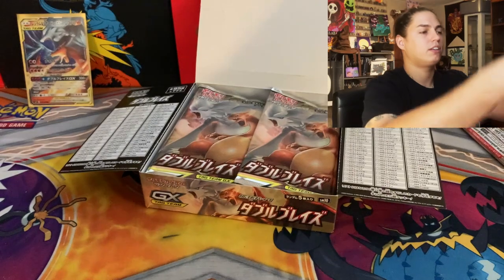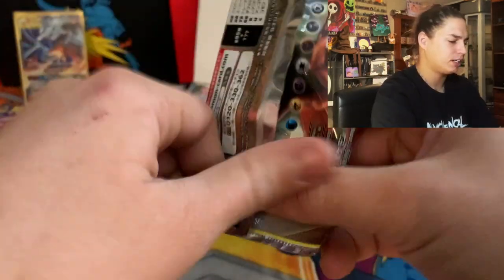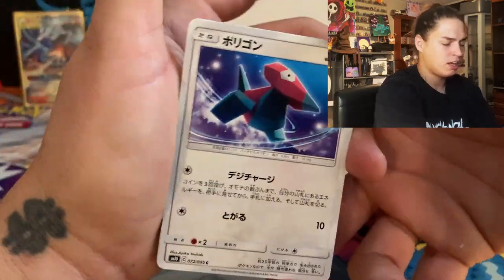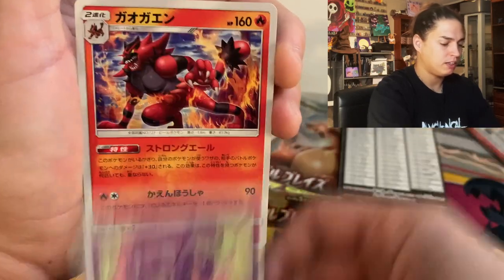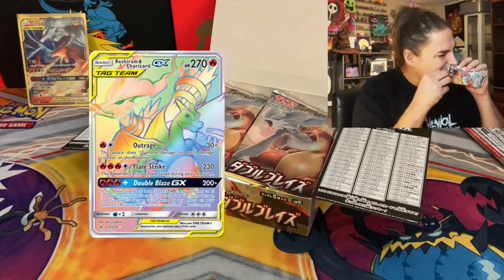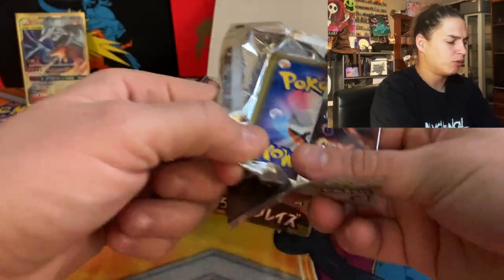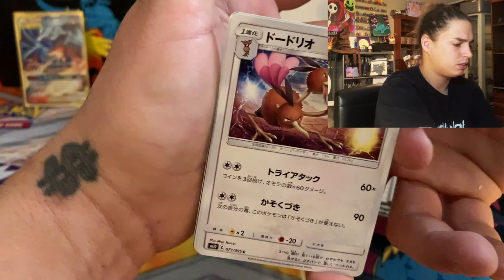30 packs and we've done three. So far we hit reshizard charizard — is this going to be the box? I've opened a lot of these boxes and have not gotten the rainbow, I got the main hit but not the rainbow, and I haven't gotten the red bag either, both of which are absolutely awesome.